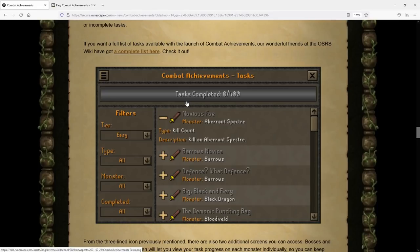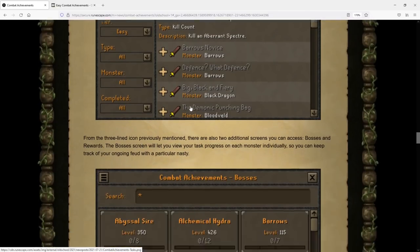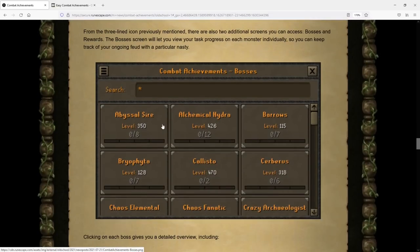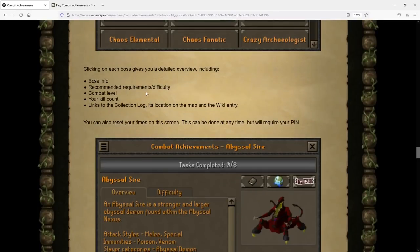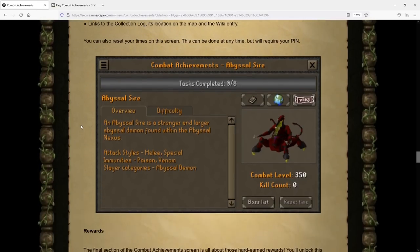This menu is very similar in comparison to Leagues, if you happen to play those. In addition to the tasks, there are also a couple of extra screens: one for bosses and one for rewards. The boss screen shows you all bosses' specific tasks in relation to them — for example, Sire has eight tasks and shows how many you've completed for just the Abyssal Sire. Clicking on any boss also gives a detailed overview including boss info, recommended requirements, difficulty, combat level, kill count, and a link to its collection log.